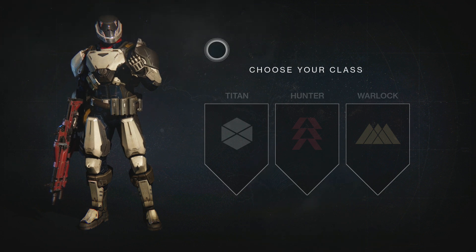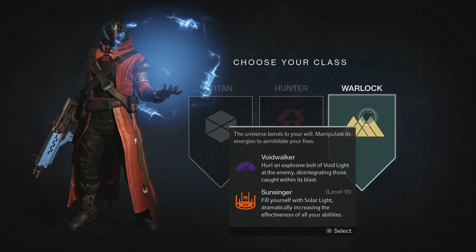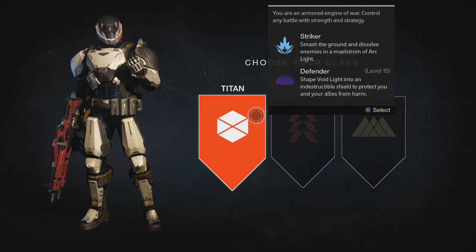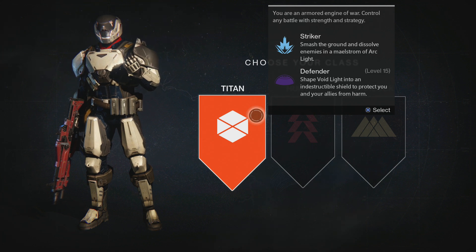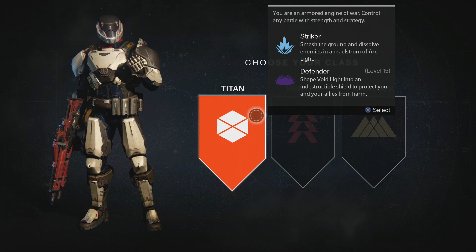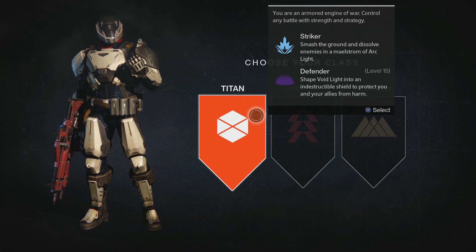And here we are on the class selection screen. In Destiny there are three main classes to choose from: the Titan, the Hunter, and the Warlock. The Titan - you are an armored engine of war, control any battle with strength and strategy. The subclasses are: Strikers, who smash the ground and dissolve enemies in a maelstrom of Arclight, and at level 15 Defenders, who shape Voidlight into an indestructible shield to protect you and your allies from harm. So the Titan is basically like a tank - up close and personal on the front lines.